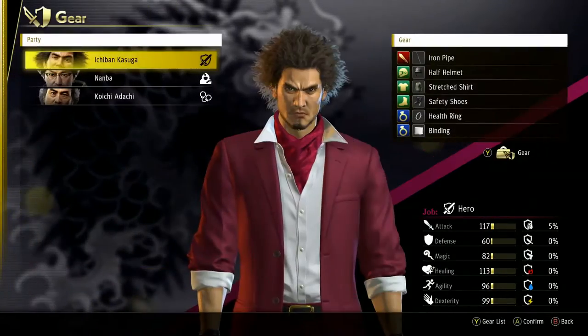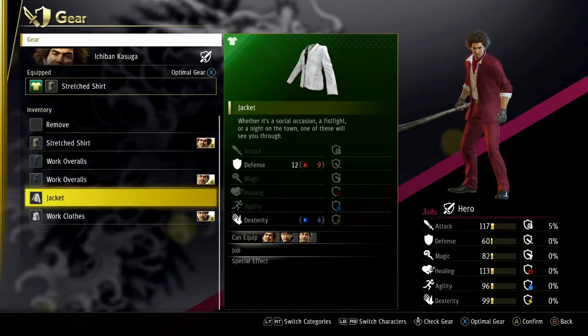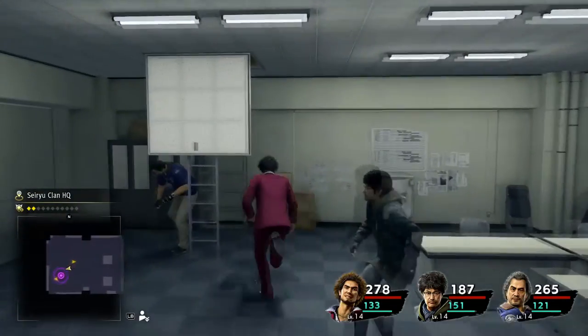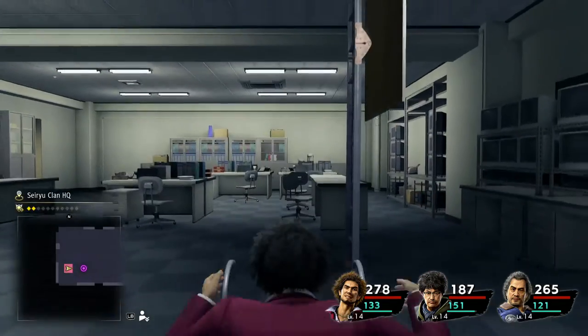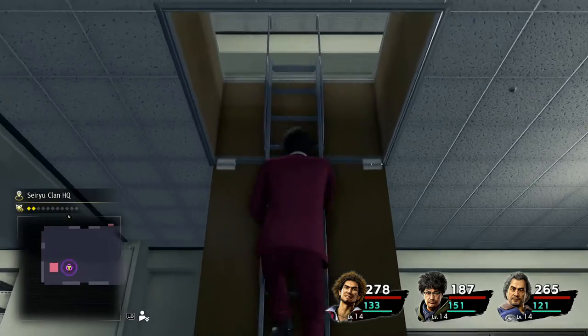Who can use a jacket, apparently? Actually, I probably know who. With overall defense, I gotta make — if Ichiban goes down, the fight's over. So we need to make him as tanky as possible. We actually have more health than Adachi now.